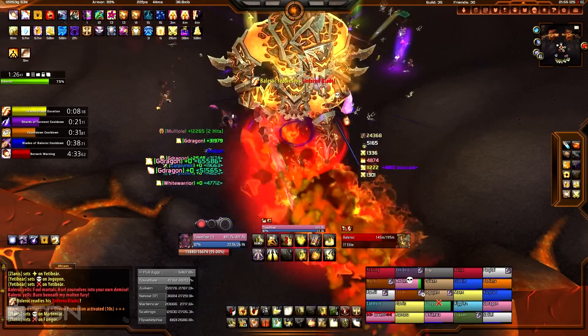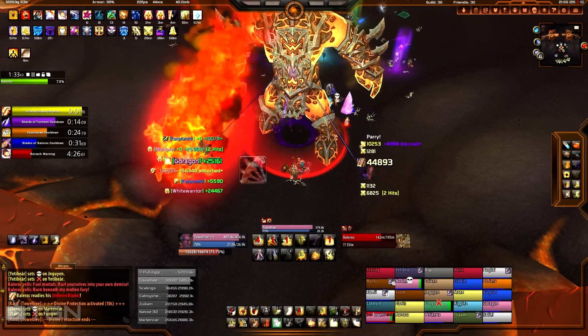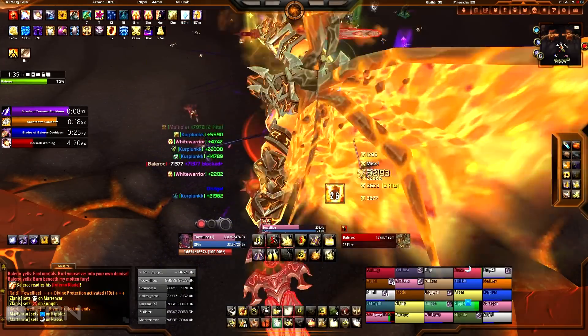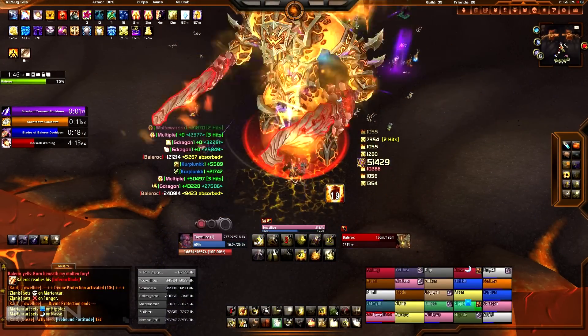For this infernal blade I popped Divine Protection. It's not only necessary to blow magical damage reduction cooldowns during infernal blade — you also want cooldowns for his normal melee hits as well. What I try to do is rotate my Mirror of Broken Images for the infernal blades, and when he's just normally attacking me right after infernal blade is over, I pop Holy Shield to get the healers adjusted.